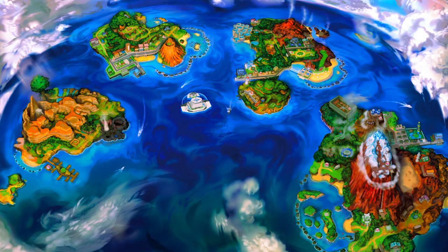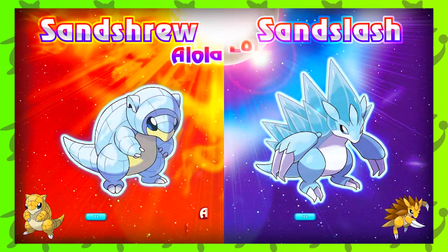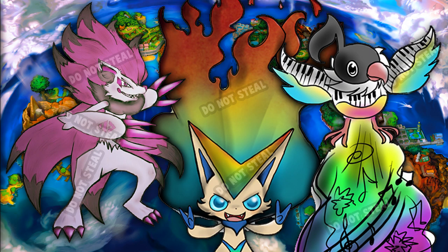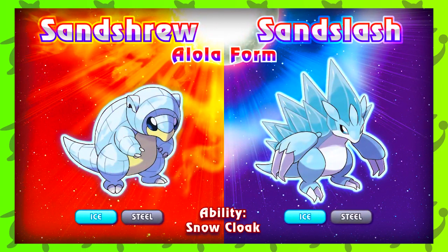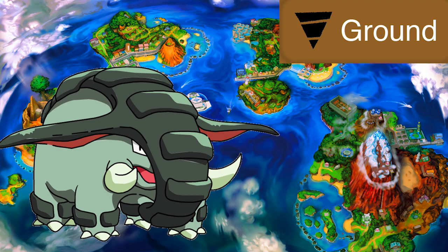Coming in at number five today, we've got ourselves Donphan. Now, when I first saw the Ninetales evolution chain and the Sandslash evolution chain in their Alolan forms, I thought the crystallized ice type look was too damn sick to pass up on using for more remastered Pokemon designs in the future. As I'm sure Nintendo has realized that most people would really enjoy cool new designs for some fan-favorite Pokemon — especially with how much love that Mega Evolution got — I can definitely imagine that maybe they could give Donphan the same treatment.